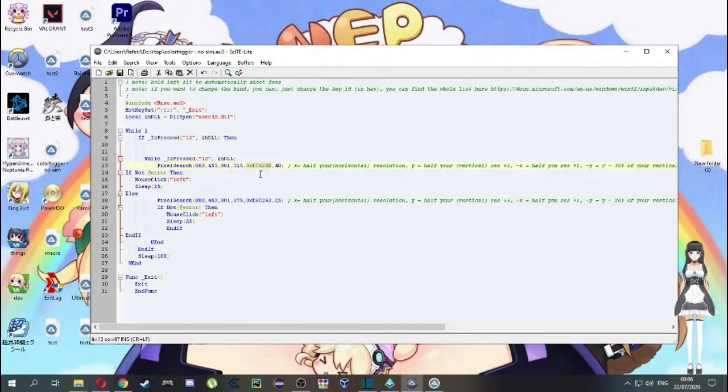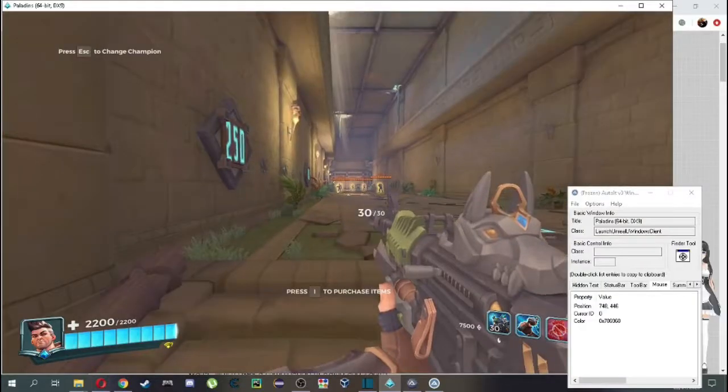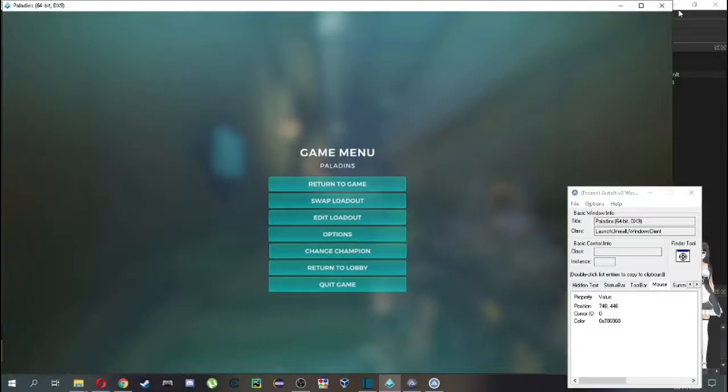Half your X resolution. Half your Y resolution plus 3. Half your X resolution plus 1. Half your Y resolution minus 30% of the half of your Y resolution. You can also use the finder tool to get these values. If you have a low-end setup over 400GB like I have, you may want to increase the value of those sleeps. At this point it will work just fine at close range or with sniper characters, but it won't work at mid range because the outline color changes to yellow at mid and far range.